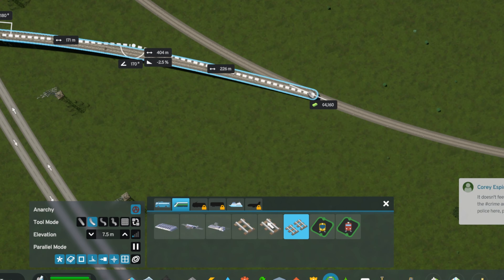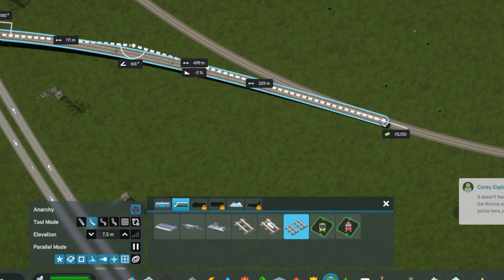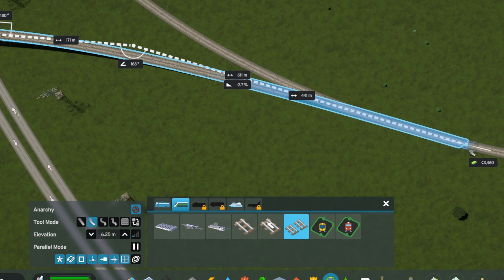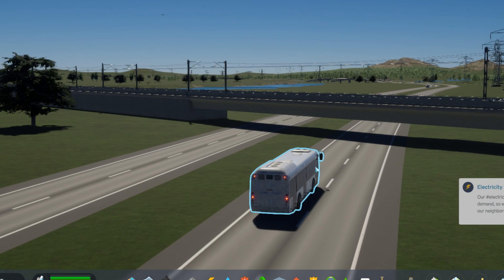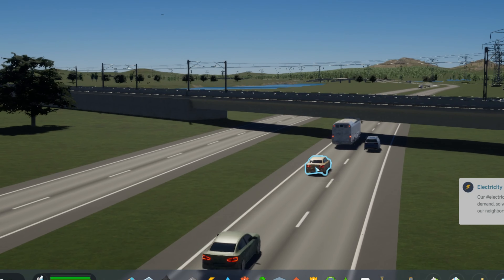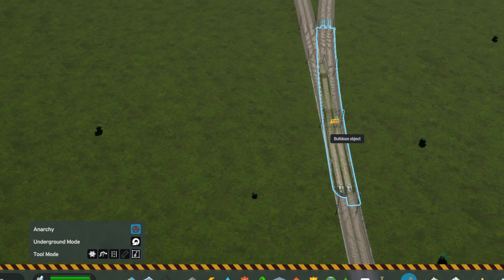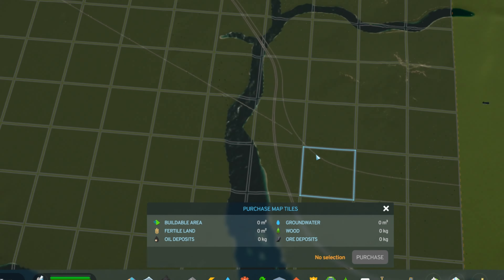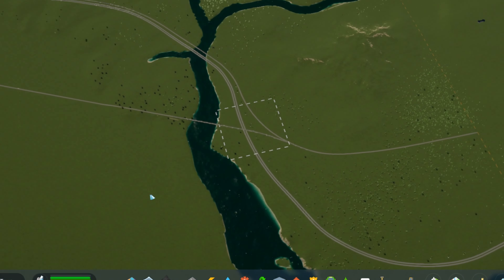The only reason I can do this without building a train depot first is that I have the historical start mod — that's what allowed me to build farms so early on in the history of Hathaway. But I realized I'll need to disable anarchy so I can't get away with improper connections. I have to use up an expansion permit on this random map tile all the way over here, but that connection is looking pretty smooth.